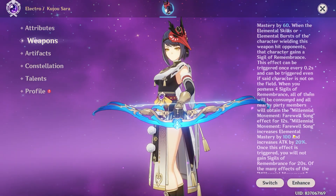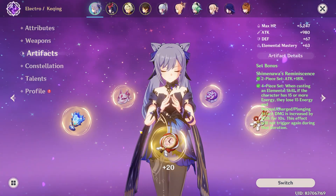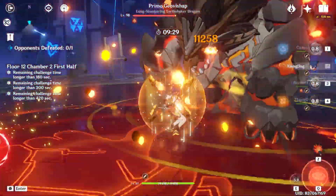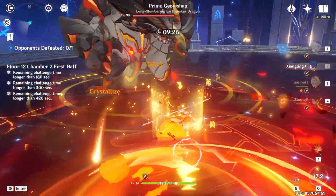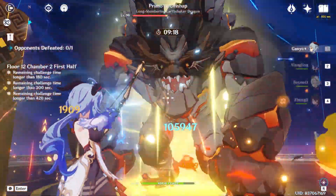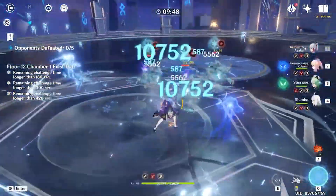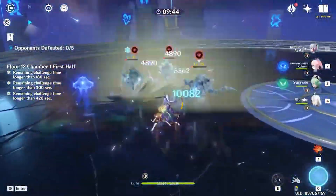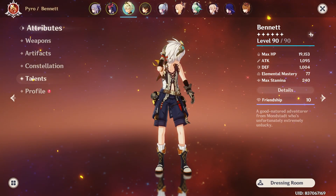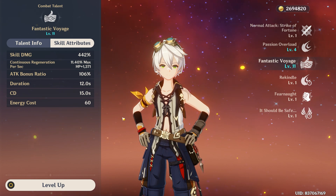The reason why attack is the easiest stat to use as an example for diminishing returns is that on top of those stats, you also have things like Gladiator or Shimenawa two-piece giving 18% attack percent, or Noblesse Oblige four-piece giving 20% attack bonus when the character uses their burst. You also have weapons such as Amos' Bow with its insane attack percent bonus, or Elegy for the End giving 20% attack bonus. TTS, which is a three-star weapon, literally gives 48% attack bonus to the next on-field character for 10 seconds. And of course, two Pyro characters create Pyro Resonance giving an extra 25% attack bonus. As for flat attack, it comes from artifact substats or main stats like the feather, and Beidou also gives flat attack to all team members inside his burst.